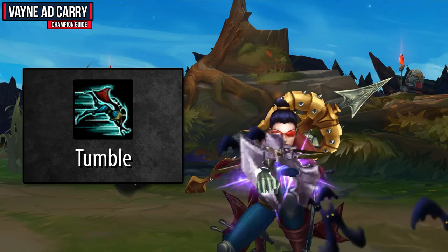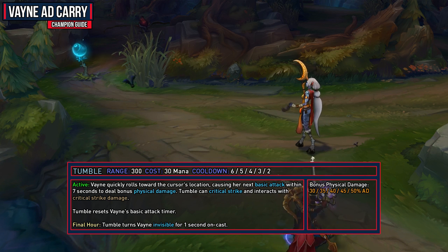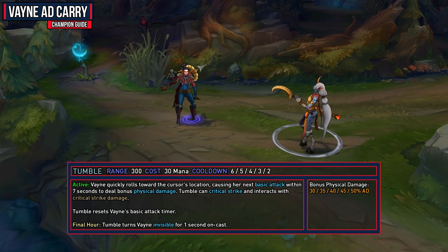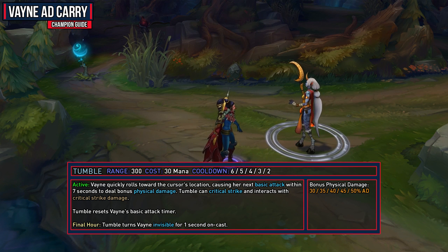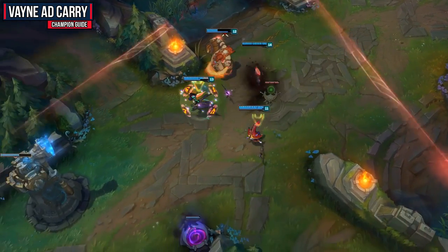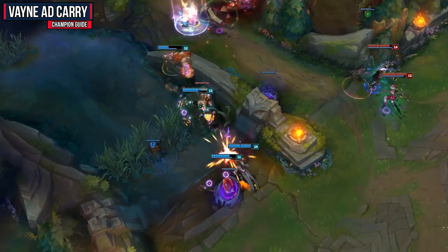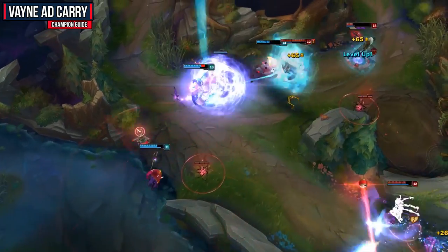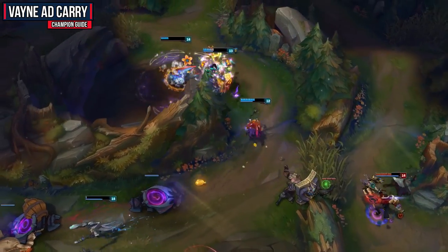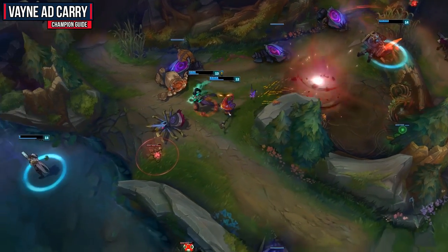Your Q ability is Tumble, which gives you some really nice added damage and is great for dodging skill shots. When activated, Vayne quickly rolls towards the cursor's location, causing her next basic attack within 7 seconds to deal bonus physical damage. Tumble can critically strike and will reset Vayne's basic attack timer. When used in Final Hour, Tumble turns Vayne invisible for 1 second on cast, and the cooldown goes down 1 second every time you put a point in the ability, so you basically always want to max this first. In team fights, use it to dodge skill shots, quickly get off two auto attacks, and use the invisibility to reposition and make yourself very hard to lock down.